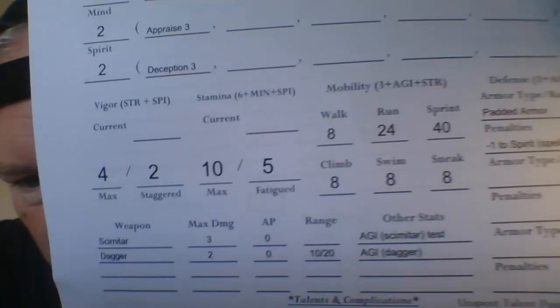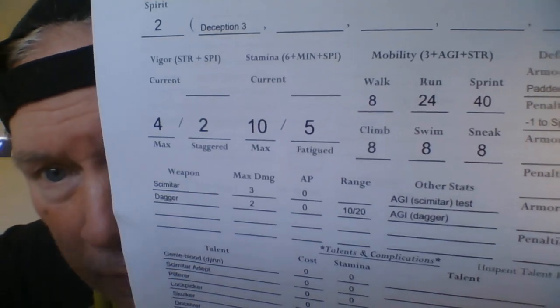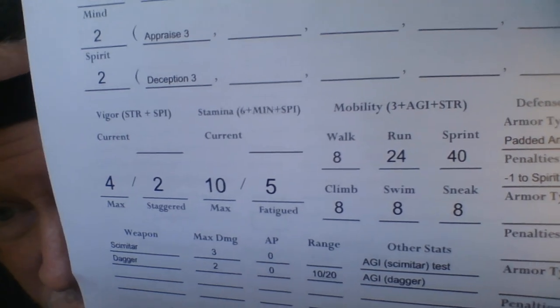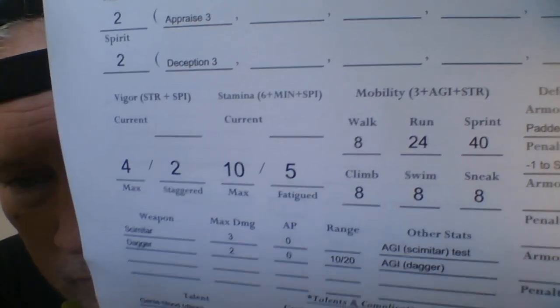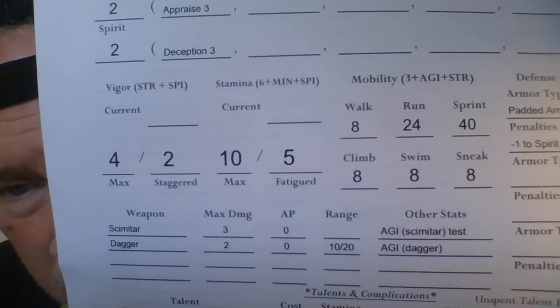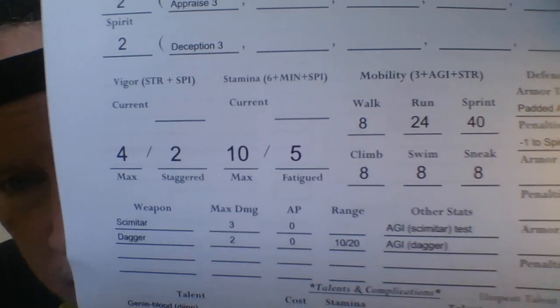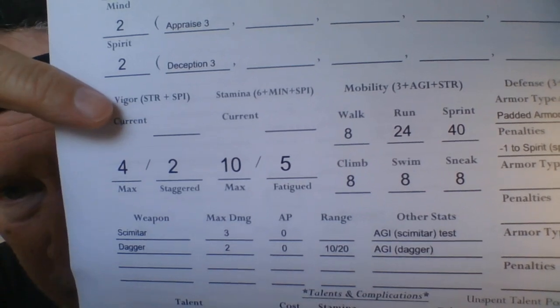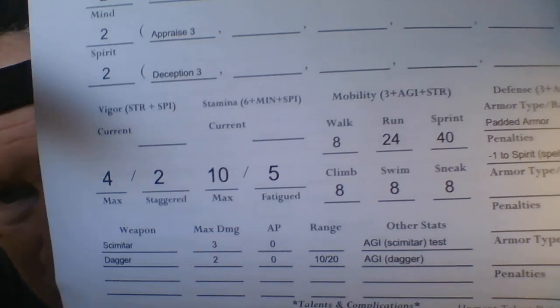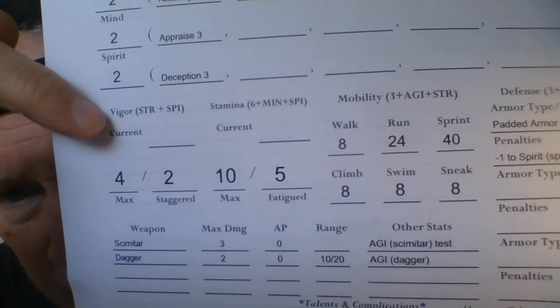So down here we've got a statistic called Vigor. If you've played Savage Kingdoms before, that's the name of the constitution-type attribute. I'm using the term Vigor because I like it — it's also very evocative, very sword and sorcery, to describe health. I might go back to calling it health. The only problem I have with Vigor is that there's another statistic called Stamina, and in a lot of people's minds those can seem similar.